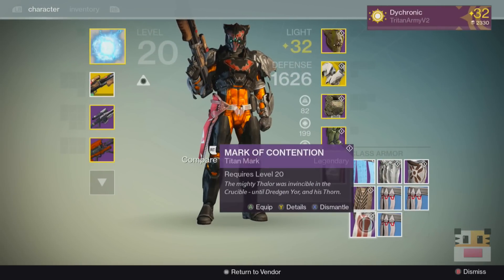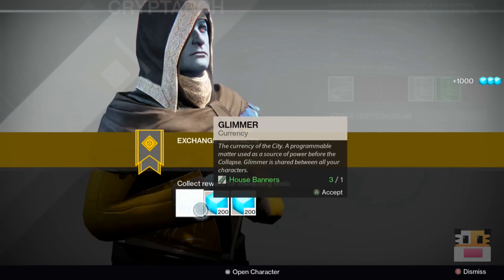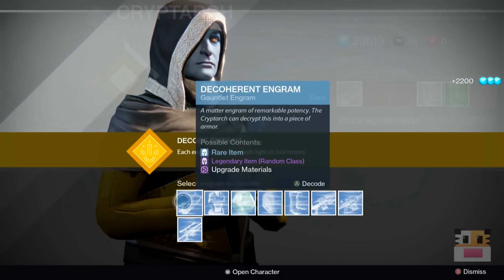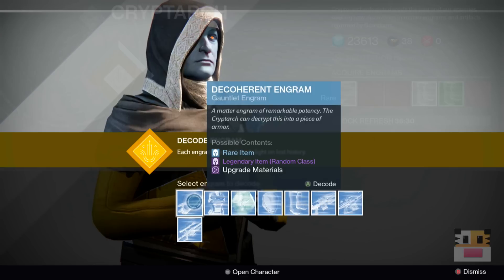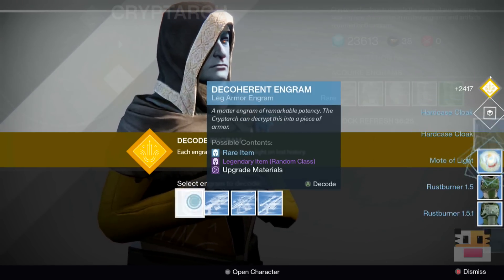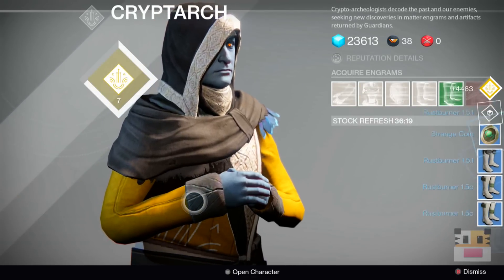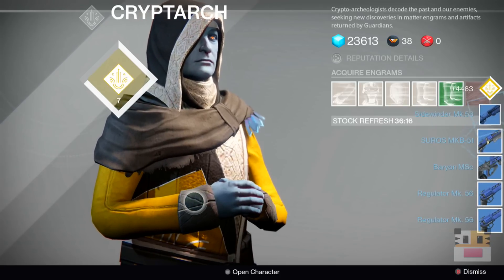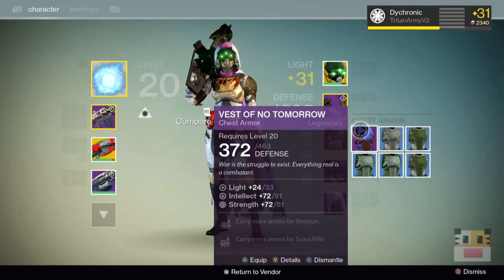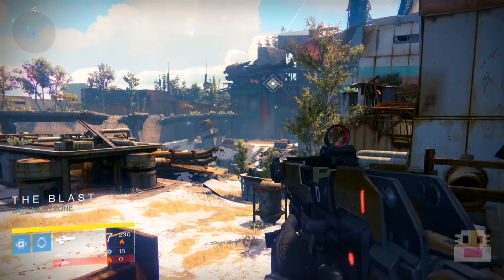That's actually a really high yield — usually it's about two out of every ten engrams being a Mote of Light and two out of every ten being a Strange Coin. What you want to do is hop on the level 26 strike — it has to be level 26, not level 24, because you get more engrams from it. Just do the level 26 strike until you hit the maximum number of Crucible Marks, because marks don't actually matter — you continue getting engrams. Just keep doing that strike over and over again.